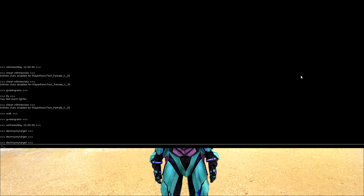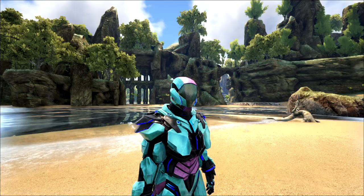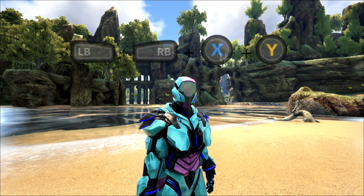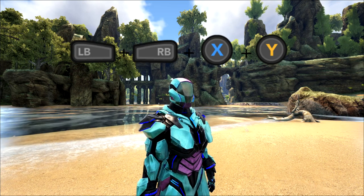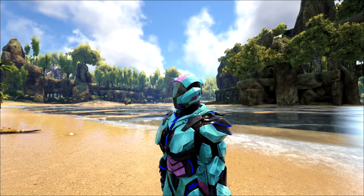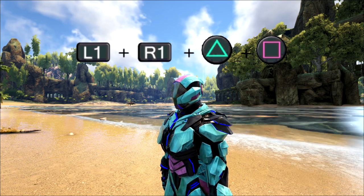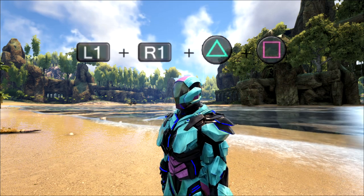You can press Tab again and it opens an even bigger console, and press it again to close it. To open the console on Xbox, you need to enter the pause screen and simultaneously press LB, RB, X, and Y. For PS4, it's the same — you need to hold down L1, R1, Square, and Triangle all at the same time to open the console.